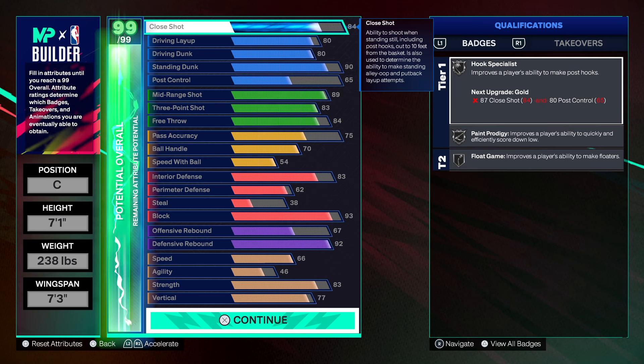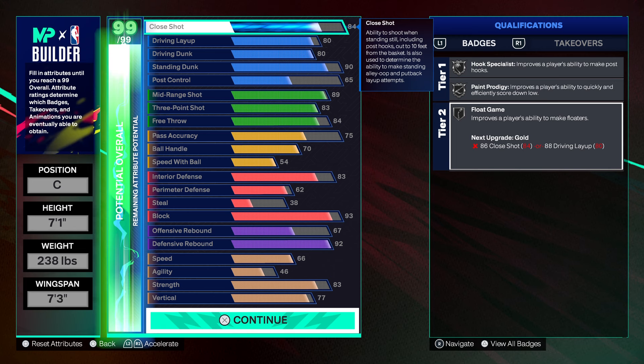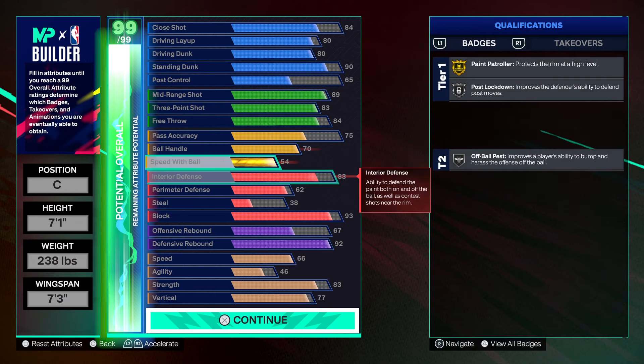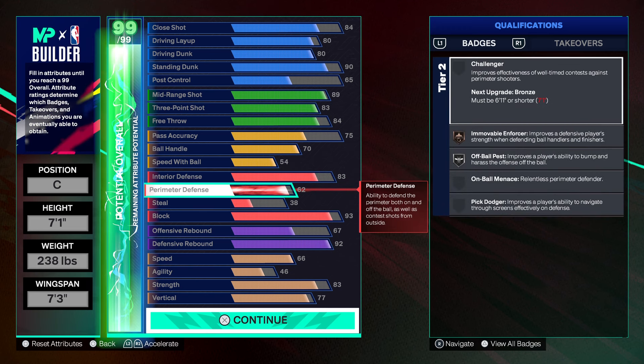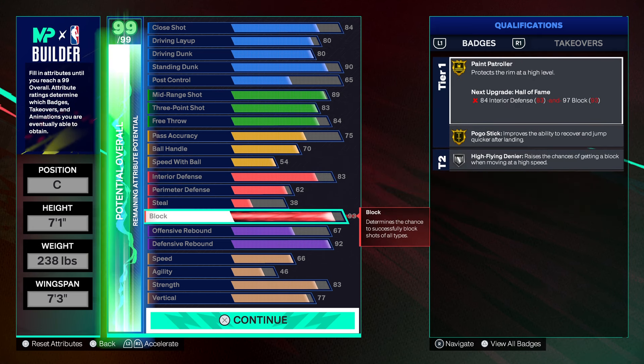84 close shot gives you silver paint prodigy. You could go for gold flow game if you want to go 86 on close shot, but I probably wouldn't do it. This is really all-around pressure. With those five cap breakers, you don't even gotta use cap breakers on this build right now — it's heat already. But when you do get the five, you want to throw them on the interior and the block to get that hall of fame — that's some heat.